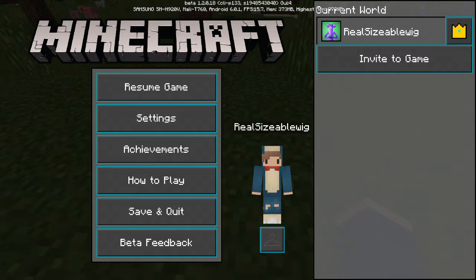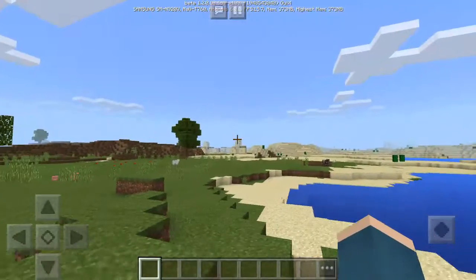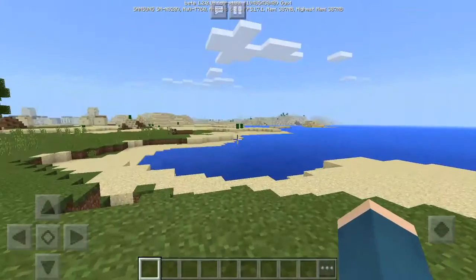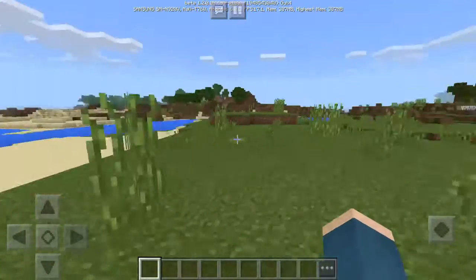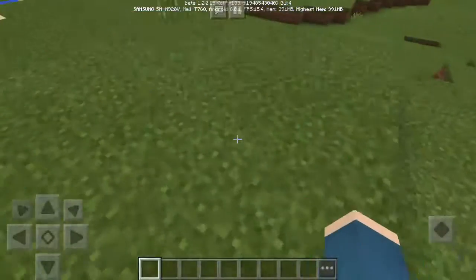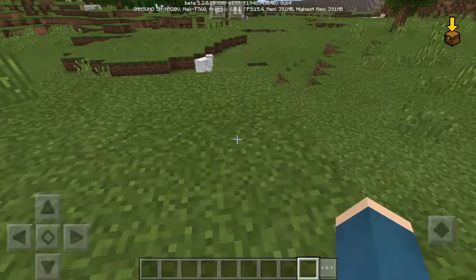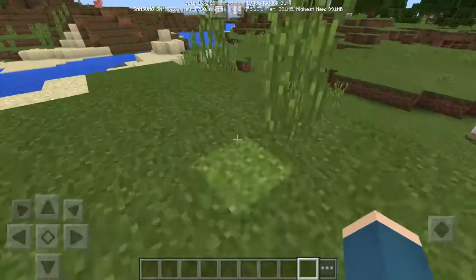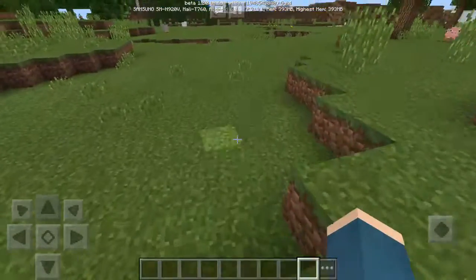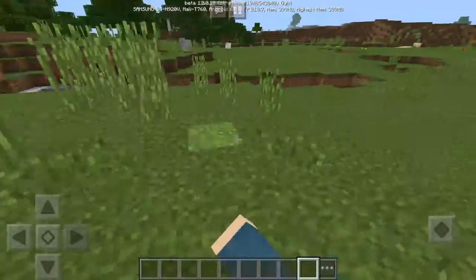It also does that for the pause menu — the pause menu has changed as well — and same with the chat. Oh, there's also a village up there, didn't notice that. And a temple! But yeah, that is the night mode texture pack; it's for anyone that just wants everything darker, not so bright, or wants to play at night with it easier on your eyes.